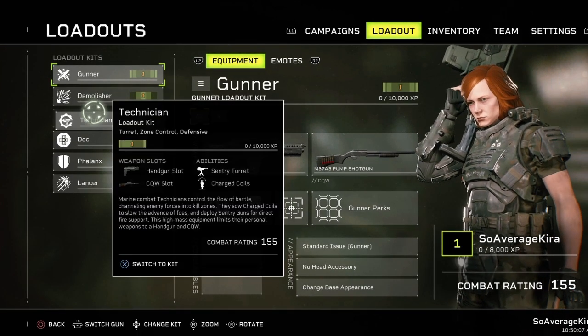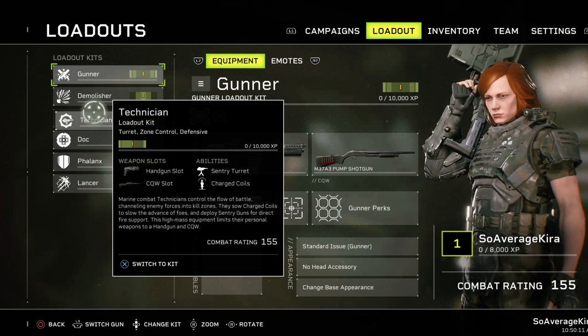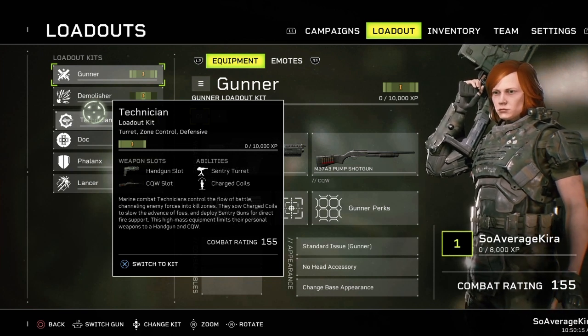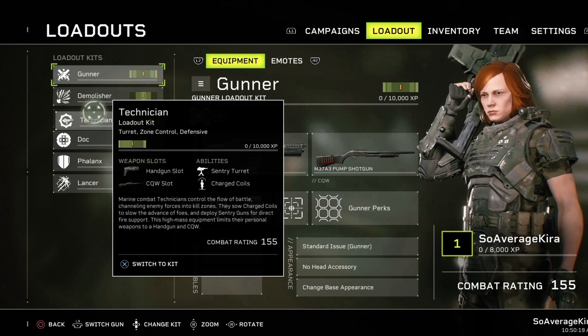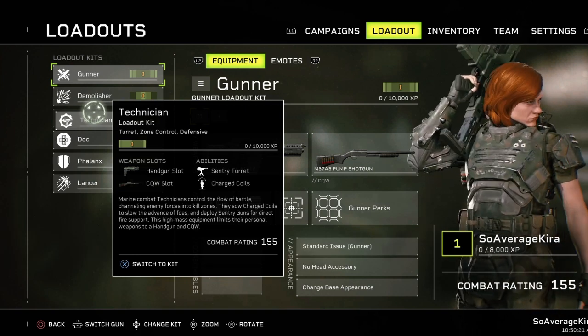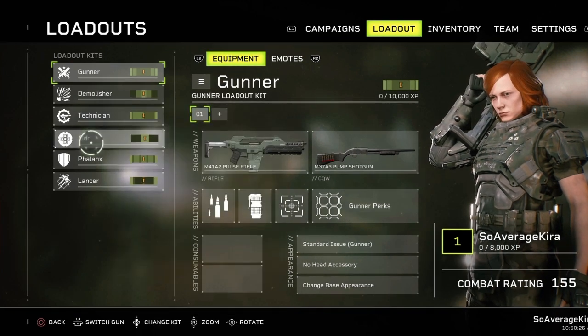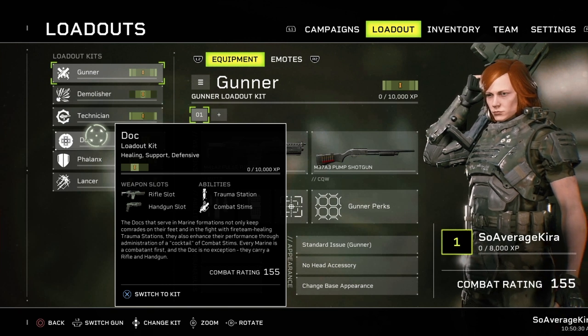The technician gets a sentry turret, which is good for waves of enemies. When I was playing Deep Rock Galactic, the sentry turret tanky build was definitely what I went with and it worked really well. There are also charge coils. Now the Doc class - that's what we are looking to be. Healing, support, and defensive.